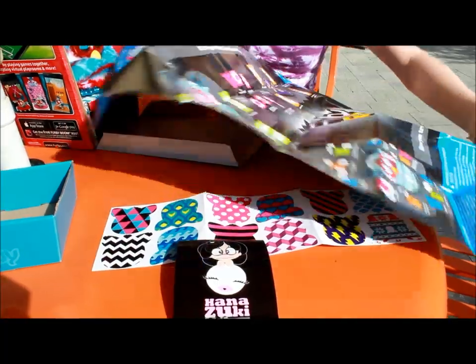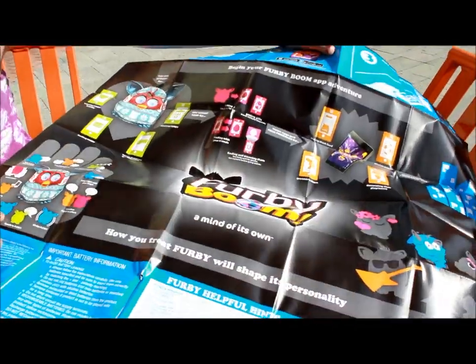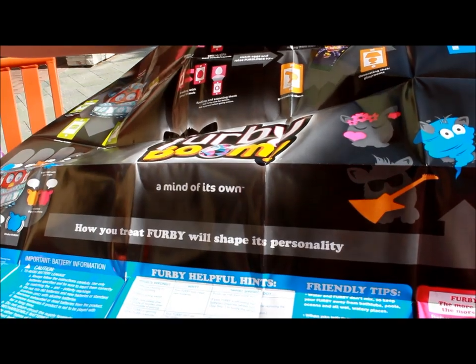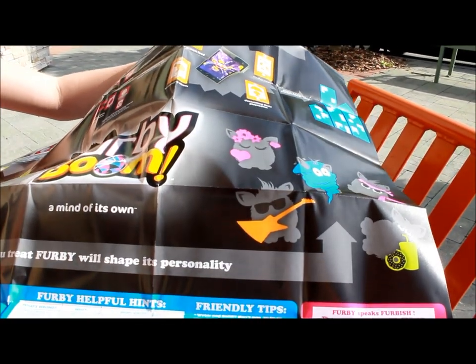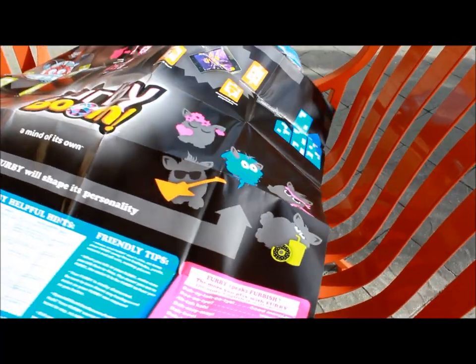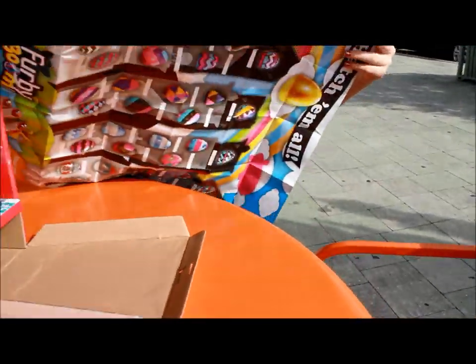I have the Furby Boom manual and I have to read it at some point. You take care of Furby by showering, going to the bathroom, and feeding it to keep it healthy. You can get virtual eggs, receive gifts from virtual friends, trade with friends, and find and scan things. You can actually talk to it too, which is way different from the other Furbys. You can name it and it'll remember its name.